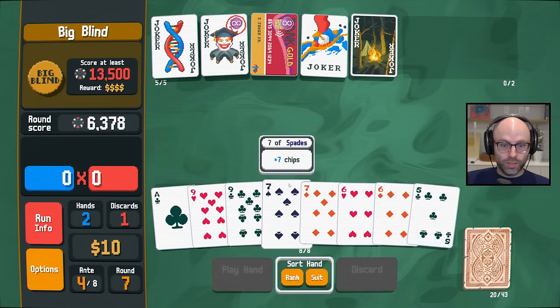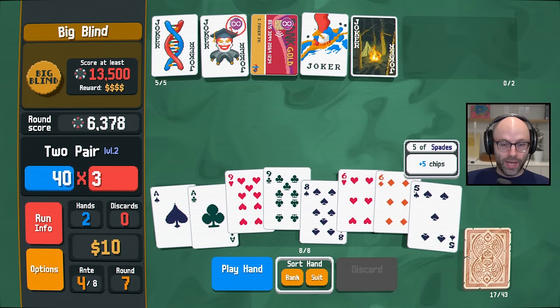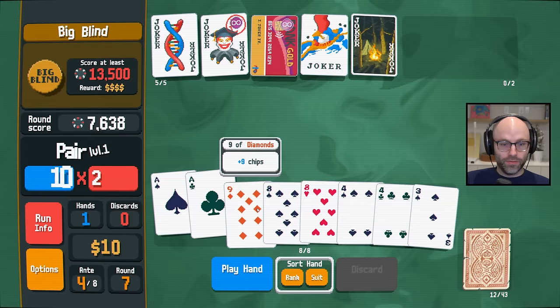Two sixes, two nines left. I think we did level up two pairs, so there's that. But we really need to draw two aces off this — otherwise we might be toast. We drew nothing of the sort.